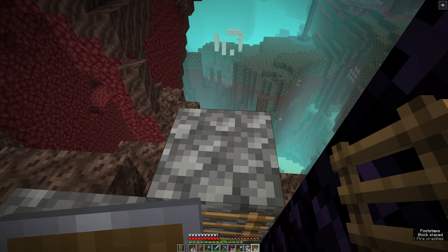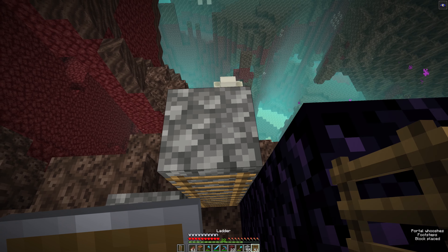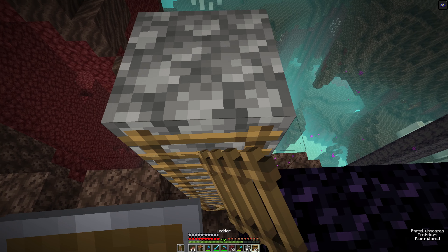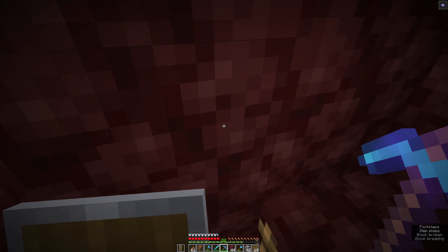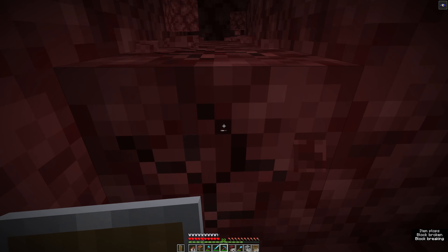I'm going to take the time to break down this portal and move it up to the nether roof. That way I can create a safer nether hub, especially seeing as our nether spawn location is in a soul sand valley. Once established, I can use the nether hub for fast traveling around the world, linking up things like the end portal room when we find it and other far away locations.